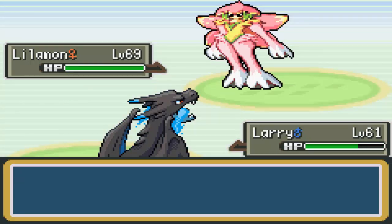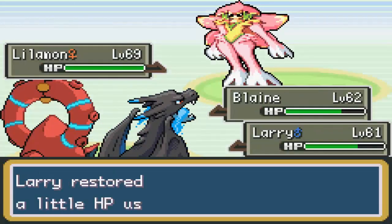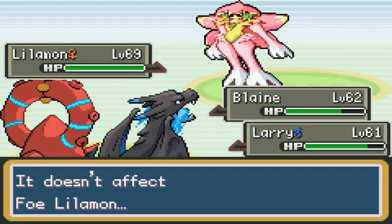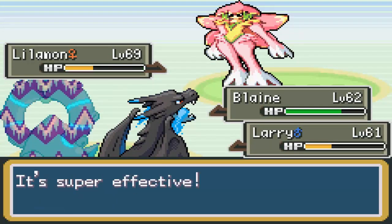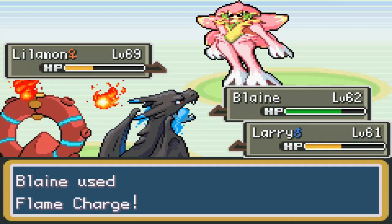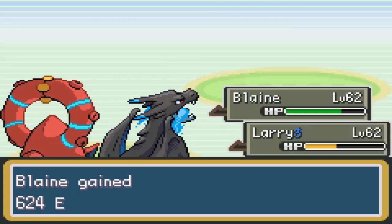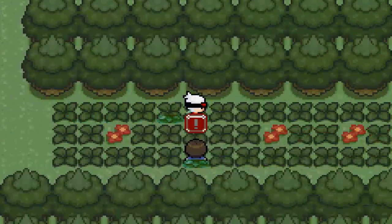Draining Kiss — ouch, wow. Didn't think it'd do that much. I knew it was... oh well. I do stupid stuff sometimes. Alright, so Larry gets to level 62 — that's good. I don't know if that was the last one. Nope.